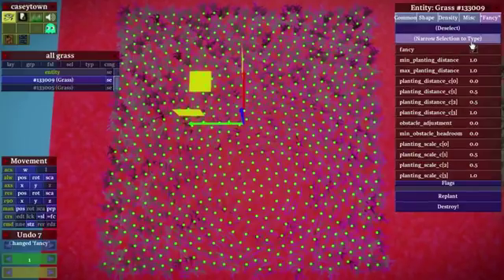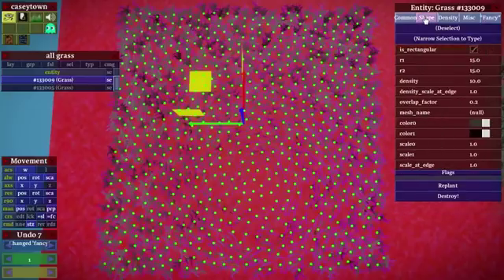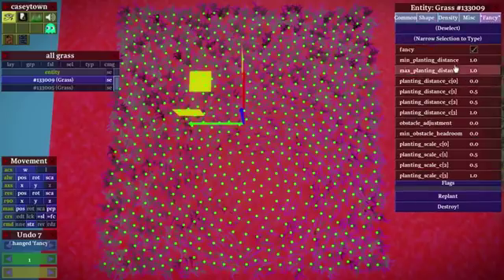Now back to the fancy planting system — assuming that I'm in fancy mode — there's only really one important change you need to be aware of. Most of these settings are still obeyed in the fancy planting system: things like scale at edge, scale 0 and 1, the color, all that stuff should go through correctly. The only thing that's different is the density and density scale at edge — this is no longer used. The reason for that is density is a pretty odd concept to work with; it doesn't really help you understand how the grass is going to be planted.